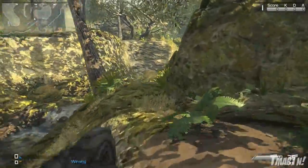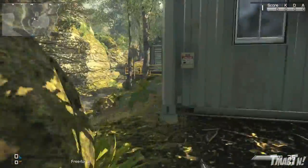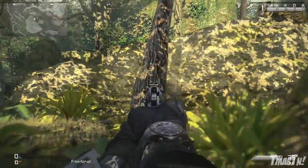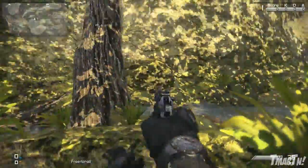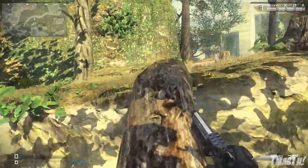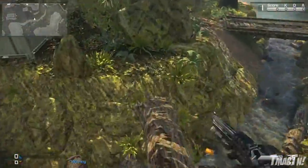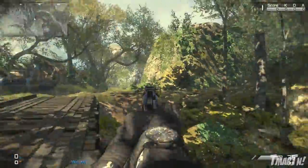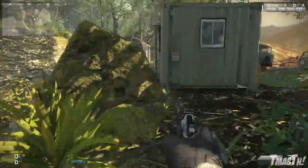Over here on this side of the map, there are two interactive spots. One's really useful, the other one's kind of not very useful at all. The useful one is right here — you can make a land bridge between the bottom level and the top of this little cliffside. Just shoot it a couple of times, the tree will fall down, and boom, you can walk up and down it very easily. That saves you a lot of time rather than having to run all the way around on this bridge and all the way up the cliff, so that's really useful.